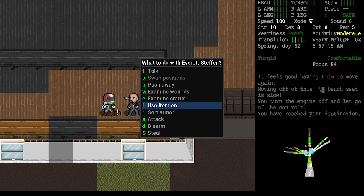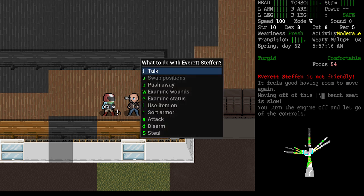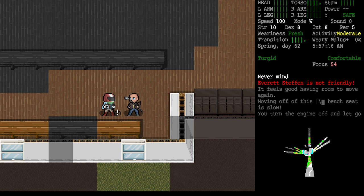'Use an item on' means things like putting a bandage on the guy, or using an alcohol wipe to clean and disinfect wounds. We can allegedly sort his armor too, but when I try, it tells me Everett Steffen is not friendly — he's neutral — so he has to be a friend before we can do that. Bandages and items like that we'll get into later.